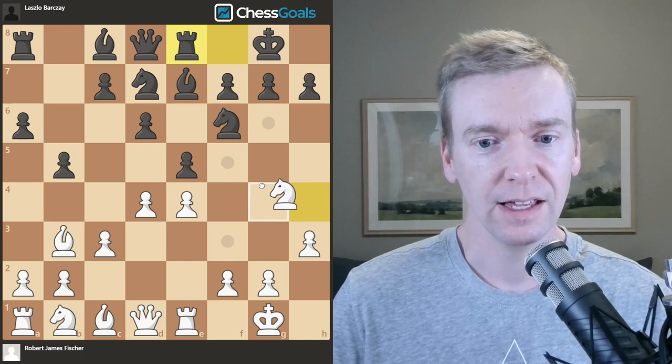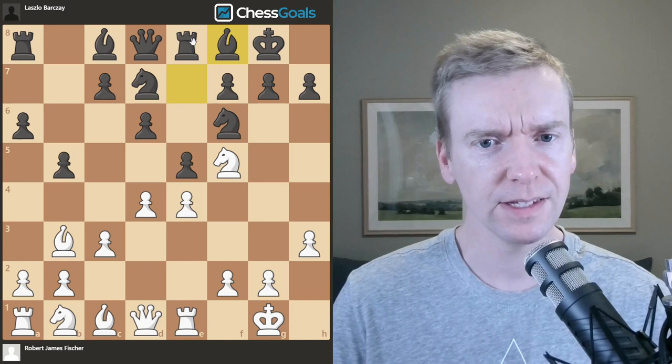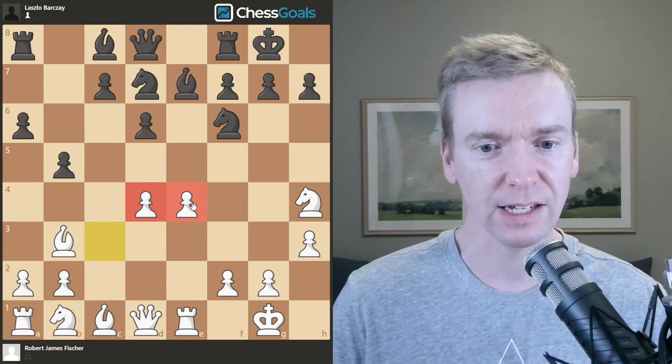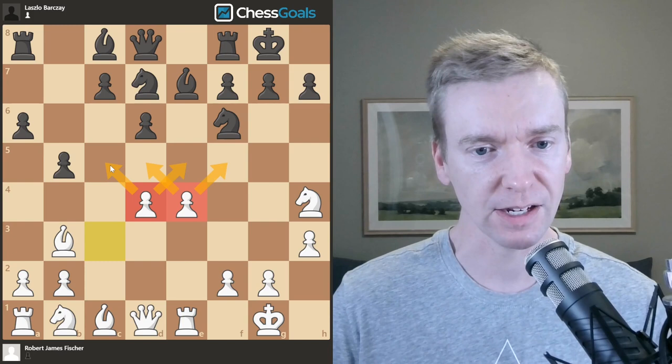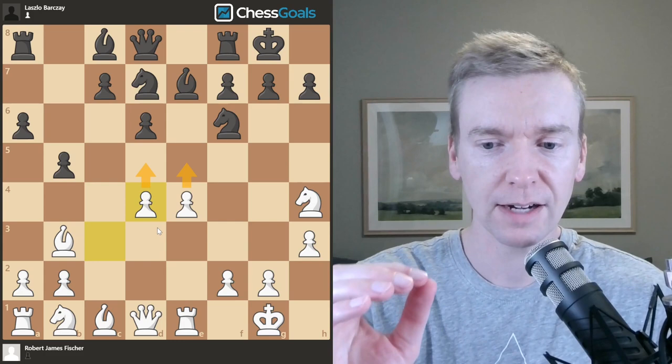Let me show you a better line for black first. He could play rook to e8, and then after knight f5, meet it with bishop to f8 — that would hold equality. This is a common idea in the Ruy Lopez, so it's a little surprising he didn't play it. Instead, he plays exd4. Just like we talked about, Fischer plays cxd4 and gets a nice, big, uncontested center. This can lead to tactical problems for Barczay, because with two pawns controlling all the center space and no black pawns on the 5th rank attacking them, Fischer can put his pieces behind the pawns and launch them forward to generate an attack.